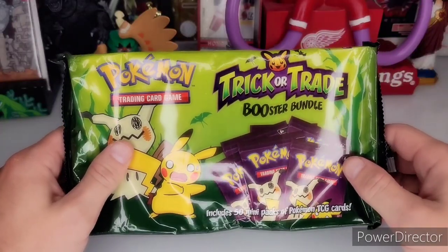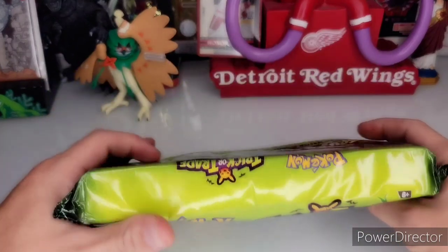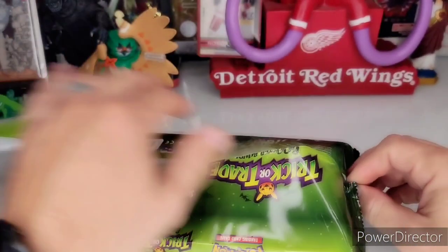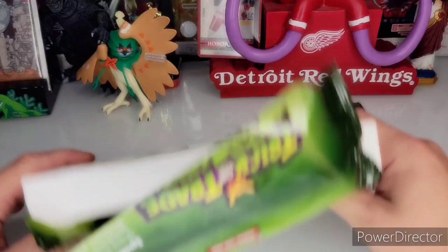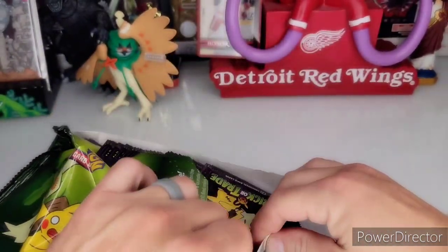Just like the 2022 bundle with the Gengar, this is going to have a master set of 30 cards total. A lot of them look almost similar — they have different artwork, but a lot of them are going to be similar Pokemon as what you got in the Gengar set.